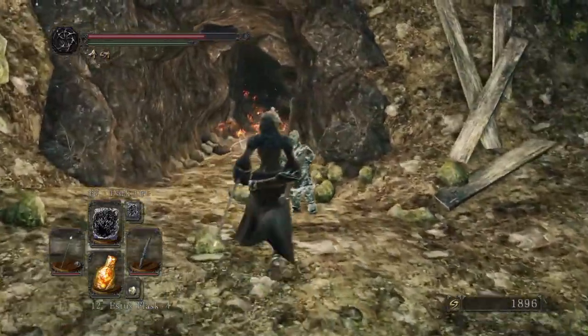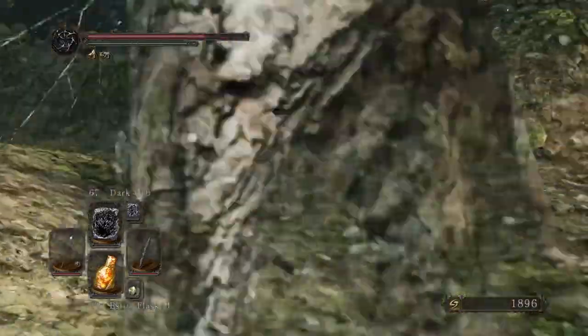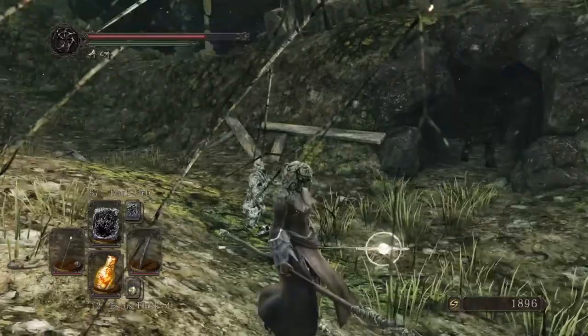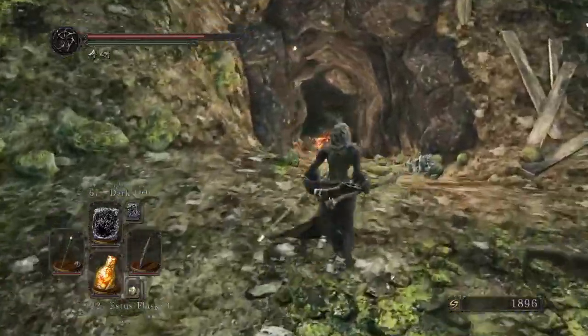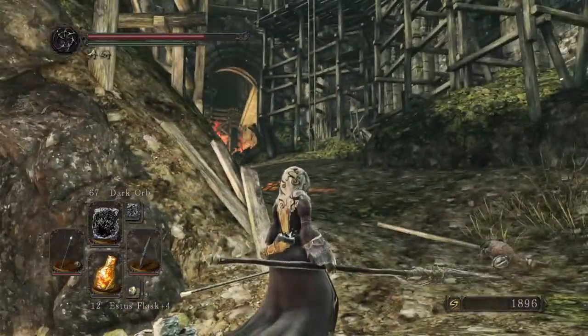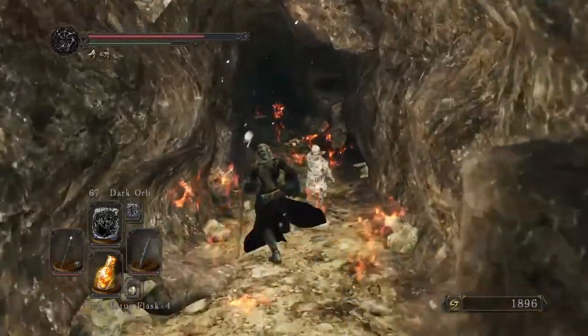There's this little area right here — there's gonna be two of them. There's an area right next to it that's got one of those tortoise enemies and an item in it as well. Right after that ladder there's the fire area — you run down through here.